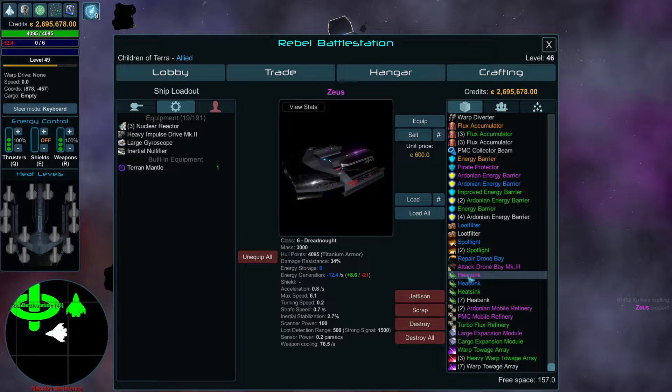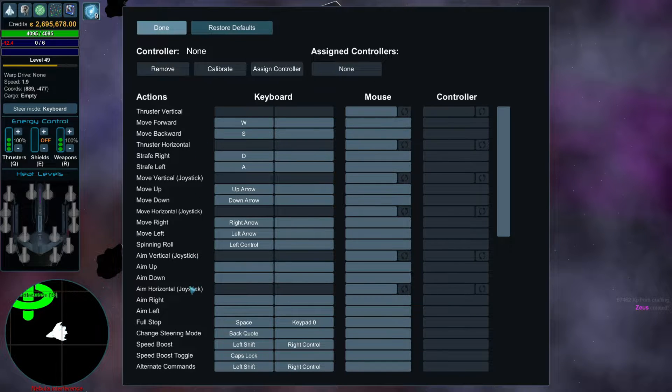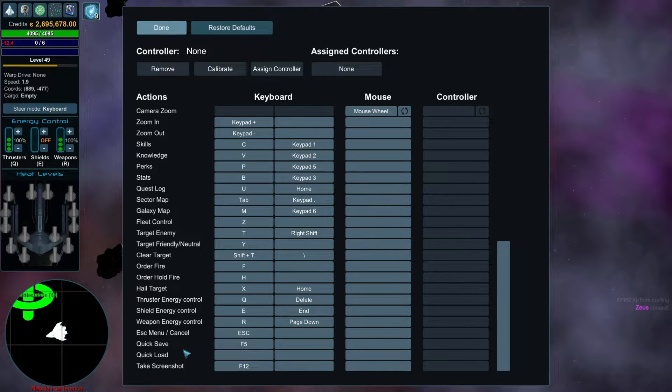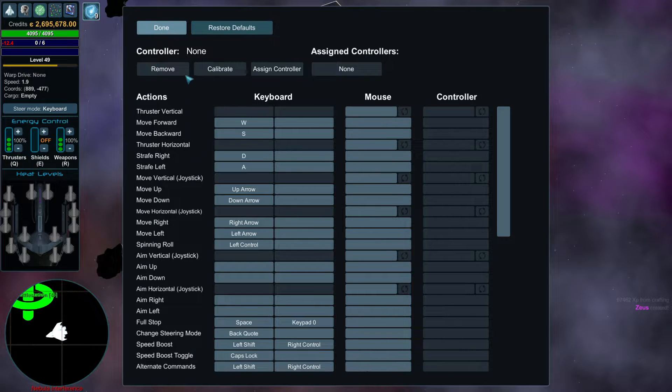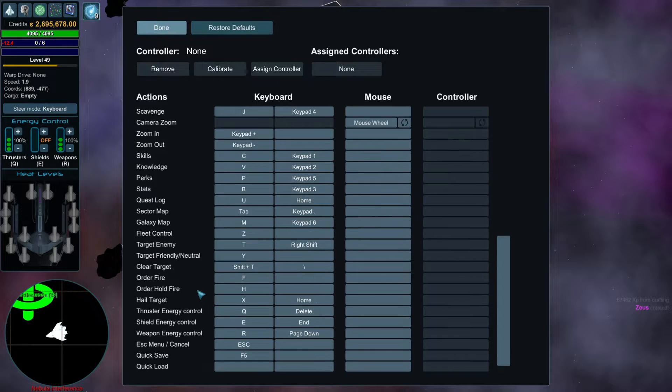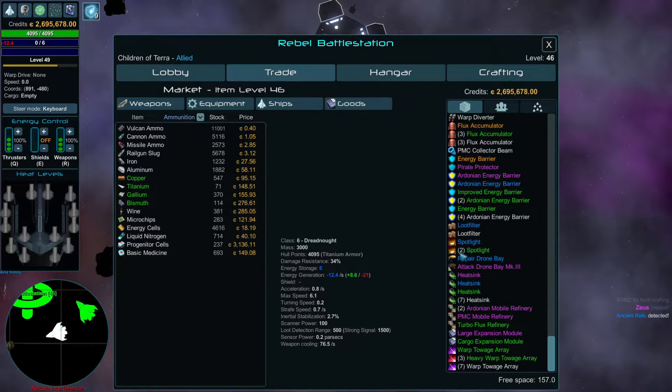So we know we need a heatsink. Someone told me there's a hotkey for putting stuff on. Let me check settings and controls — it's like shift-something. There are hidden hotkeys. It's like 'auto equip' or something. This is just showing how to fly your ship. I can't find it, so I'll do this the hard way and put on the heatsinks manually.